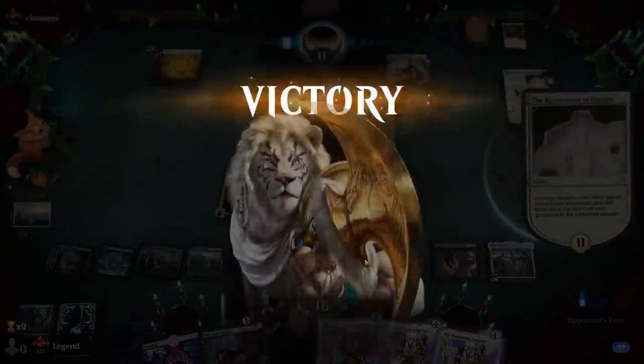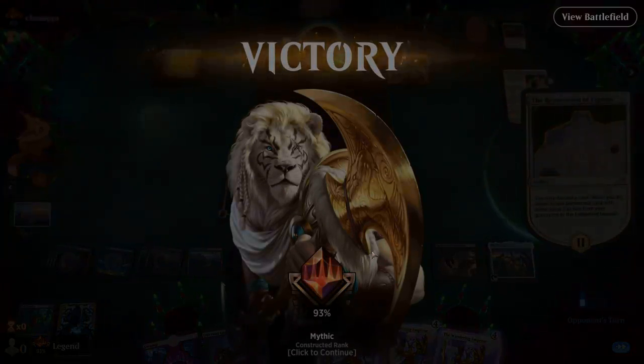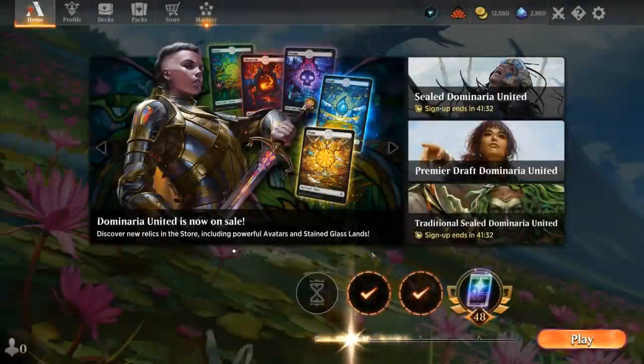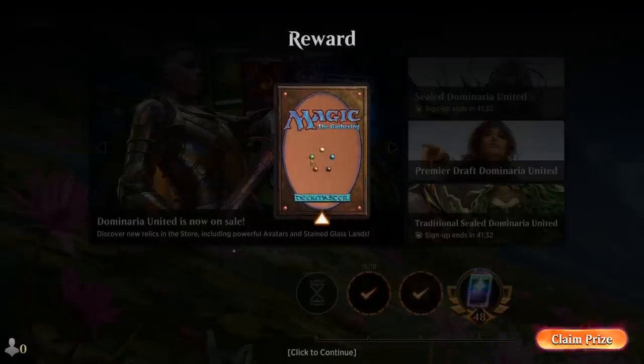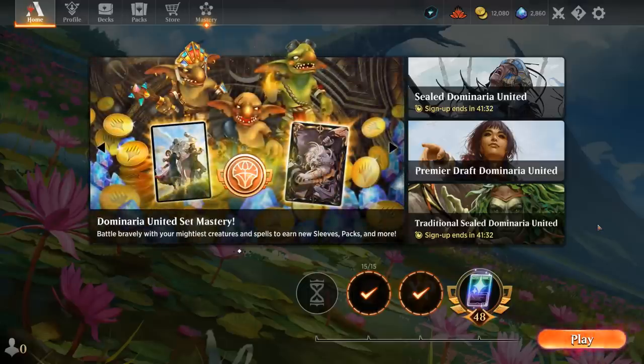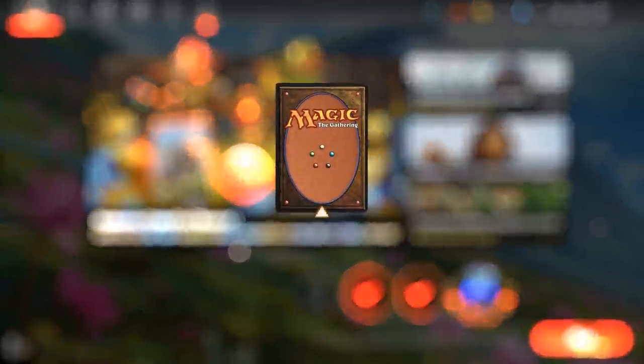So a nice grindy game there against Mono White. Got to see our Silent Spider in action getting some good value. If you ever get to exile an opposing Invoke Despair, that's a great way to win these mid-range matchups. And then we even have Gingataxias to counter opposing copies while doubling ours. So Invoke Despair is a big player in Standard right now, and this deck optimizes not only our own copies of Invoke, but also makes sure that the opponent's copies are less effective. So that's going to do it for today's gameplay.